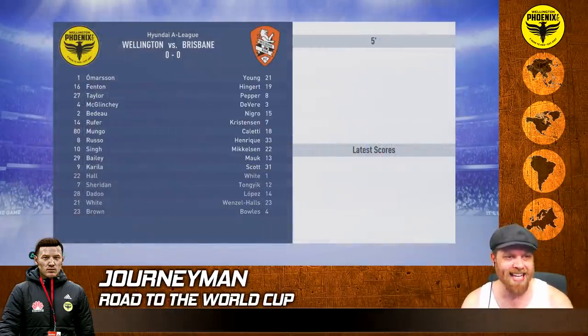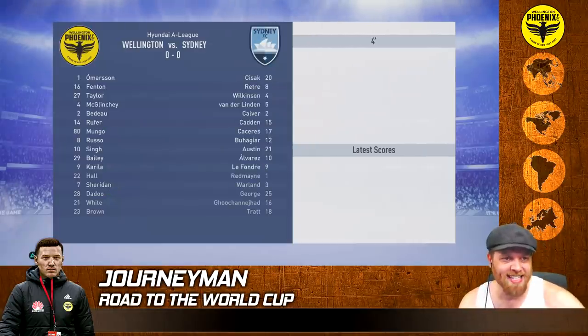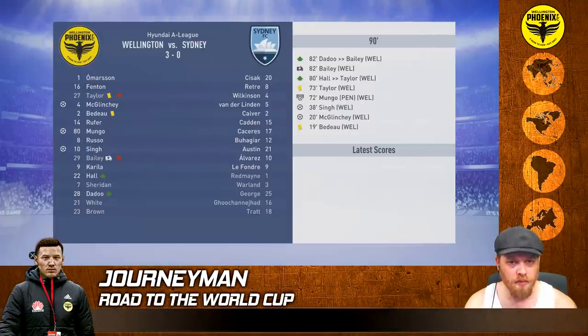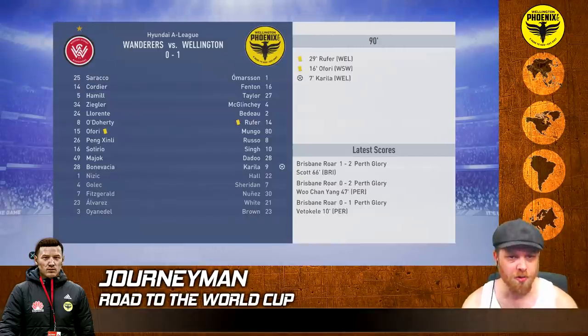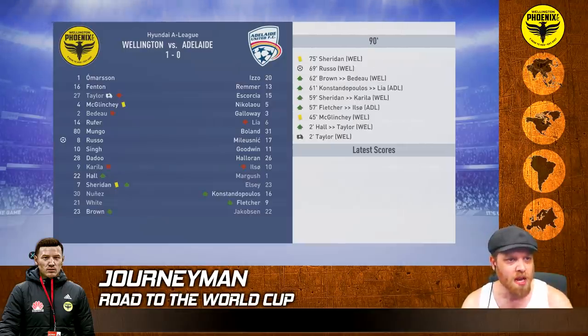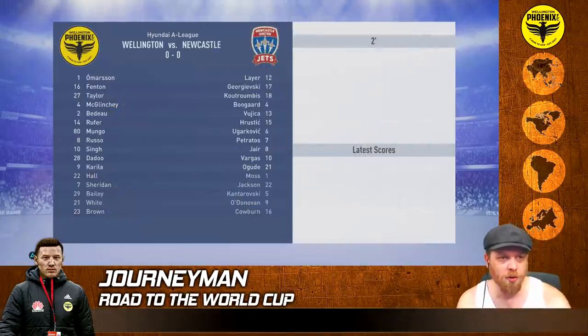First simulated game at home against Brisbane Roar - a 2-0 victory, Russo with two goals. Next game at home against Sydney FC, a 3-0 victory, but Bailey's got himself a sprained knee and is out for three weeks. Away to Western Sydney Wanderers, a 1-0 victory with Corellia scoring. A home game against third place Adelaide United - Taylor's been injured in the second minute, but we get the victory with Russo, 1-0. Good run of form going.